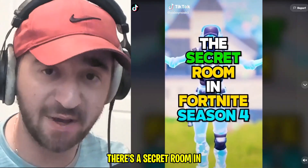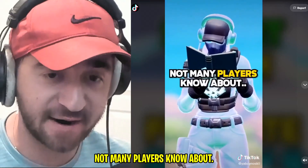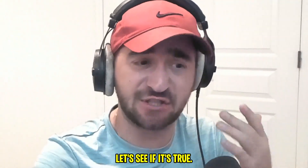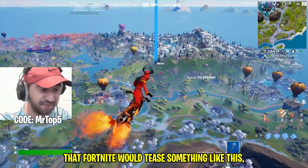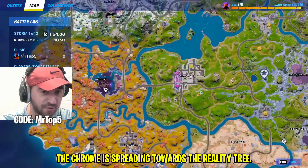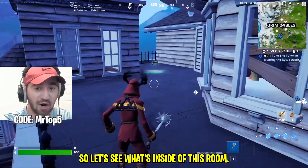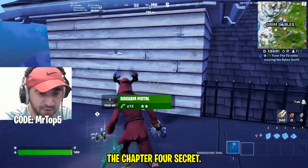Apparently there's a secret room in Fortnite Season 4 hinting at Chapter 4. If you climb up from the cornfield side and break this wall, there's a Chapter 4 room. Let's see if it's true. It should be at this exact location marked on the map. It kind of makes sense that Fortnite would tease something like this, especially because of how fast the chrome is spreading towards the reality tree. As soon as the chrome hits the tree we could literally get Chapter 4.